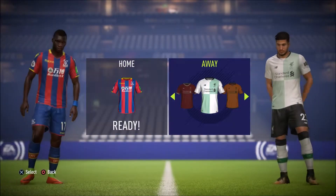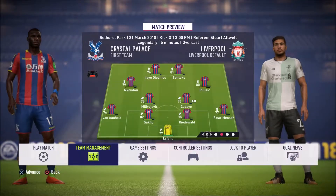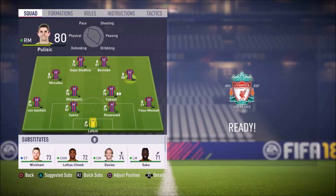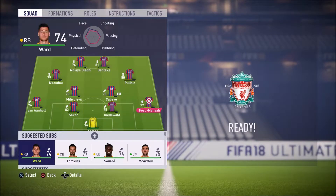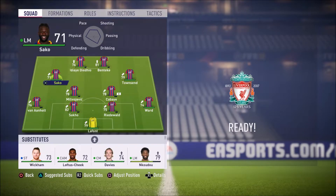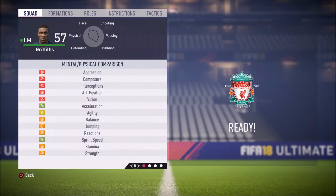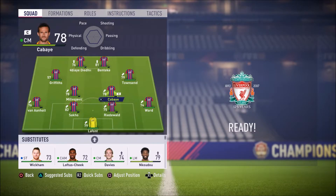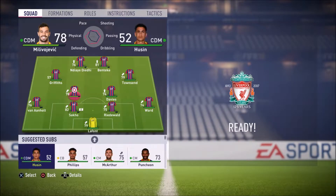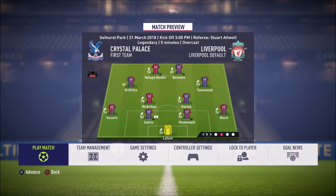We'll jump right into the next game, Liverpool, just a couple of days later. We do have to switch the lineup up a little bit because of that short time span — we get Pulisic out for Townsend. I played this guy Griffiths, take a look at him. Pretty good little left midfielder, four-star four-star out of the academy. Hopefully he turns into a decent player for us.